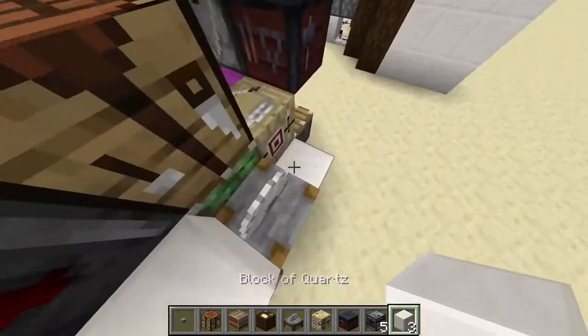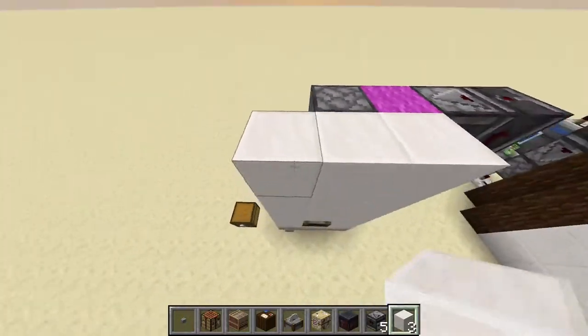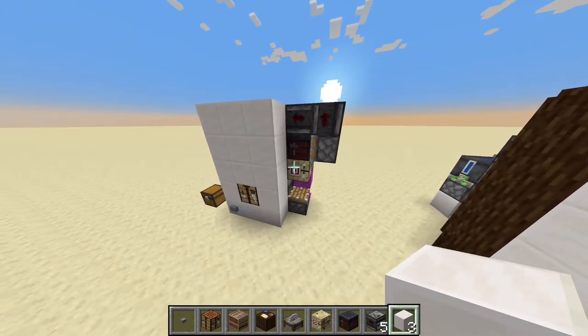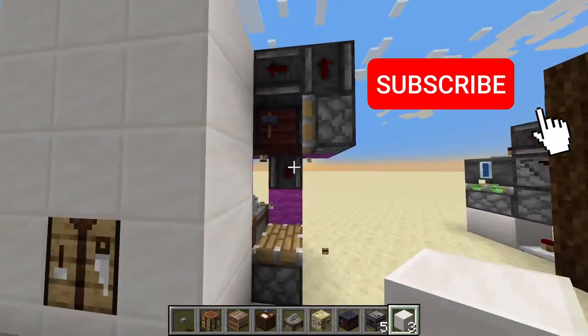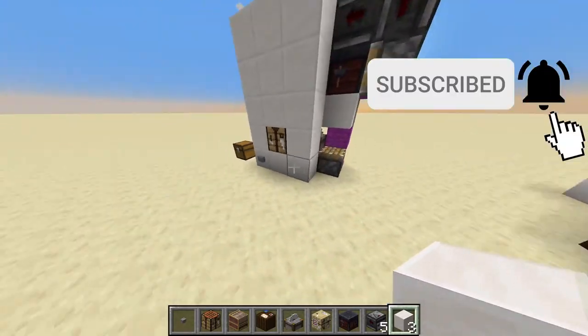Now you can take some decorative blocks and cover it up however you want. You'll have a setup like this. And of course, if you want one of the modes to be a mode where there's just the block of your wall, replace one of the items with the block and replace it here.